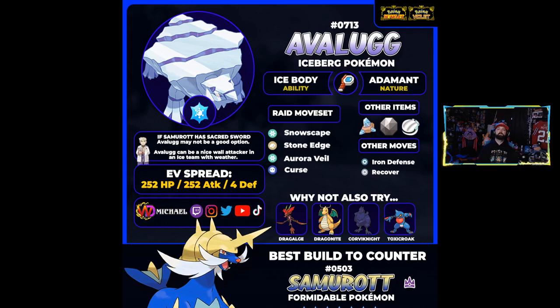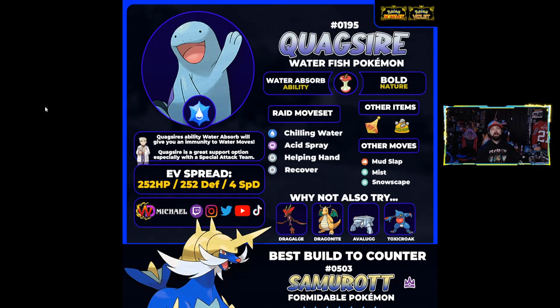The next support Pokémon is Quagsire. I thought Quagsire was pretty cool because of its really cool ability. Now, Quagsire might not be heavily used because Megahorn might do a bit of extra damage to it — it might not take Megahorn super well, so keep that in mind. But it has some really cool abilities and some nice supportive moves that are great for a support Pokémon.